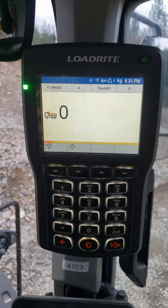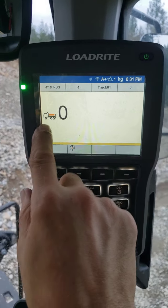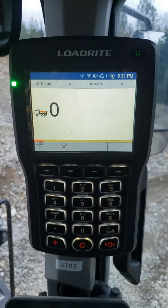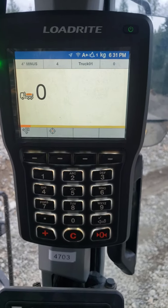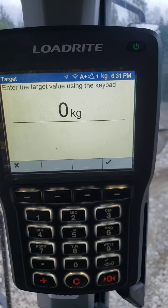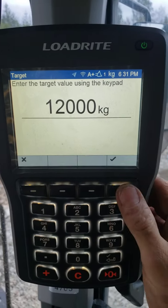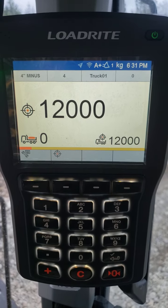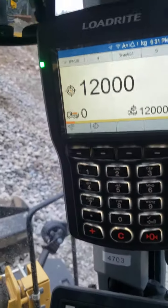Target mode is another feature this scale has. We're currently in total mode, starting at zero and working our way up. If we go into target mode and set a target of 12,000, we now work our way down toward that target instead.